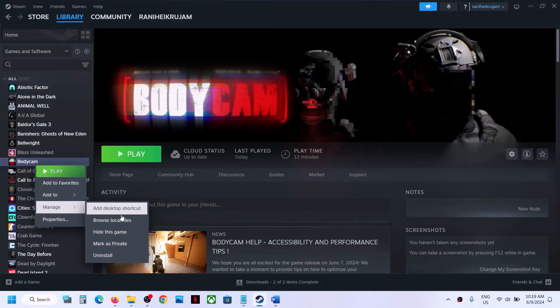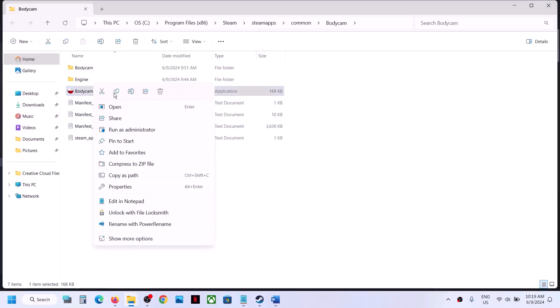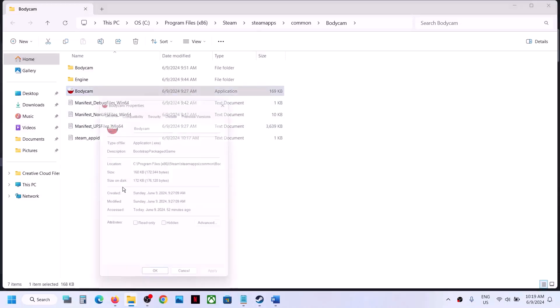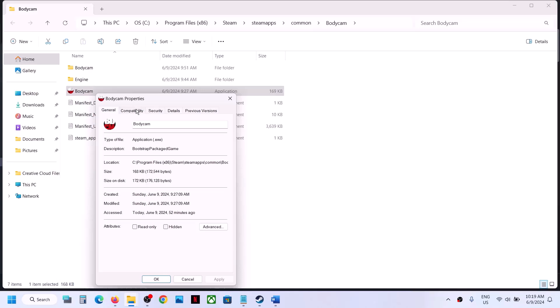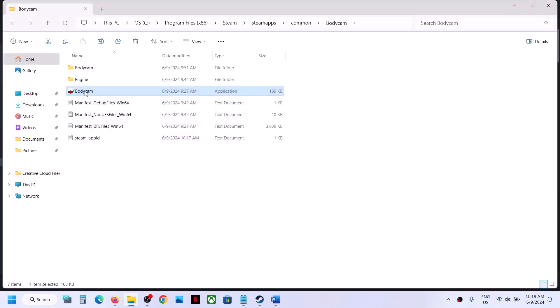Make a right click on the game, select Manage, then click on Browse Local Files. It will take you to the game installation folder. Make a right click on the game exe file, select Properties, go to the second tab (Compatibility), and put a check on the box which says Run this program as an administrator. Hit Apply, click OK, then double click to launch the game from the installation folder.